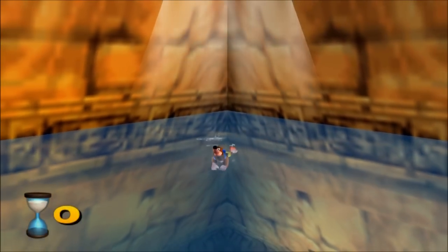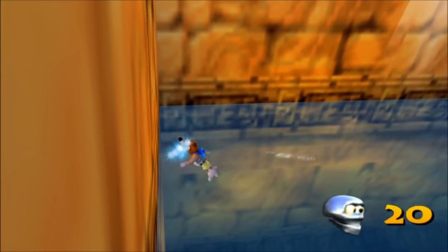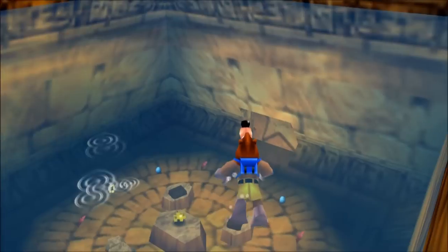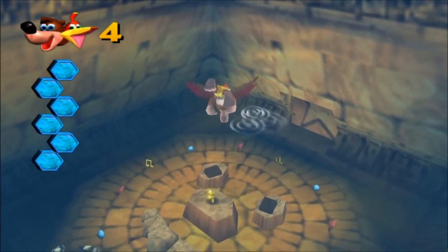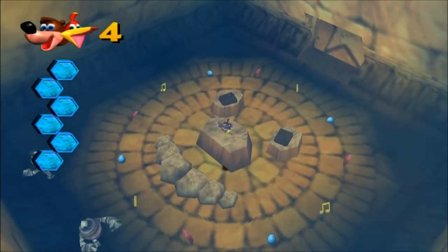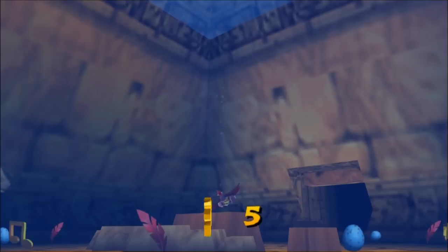Also, very important about this room: do not swim underwater just yet. Because if you start swimming too far, you will lower the water, and you'll never be able to get that Mumbo Token. True story — you will never be able to get that Mumbo Token if you go for this Jiggy first. It's one of those rare ones in the game that doesn't let you go back and get it.